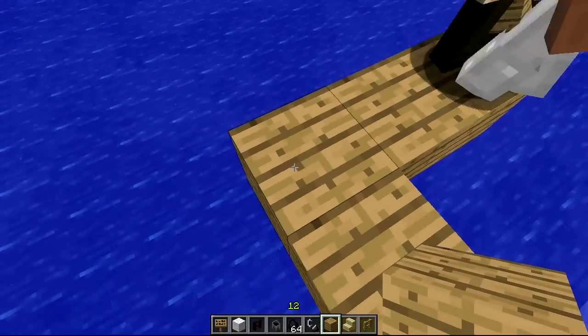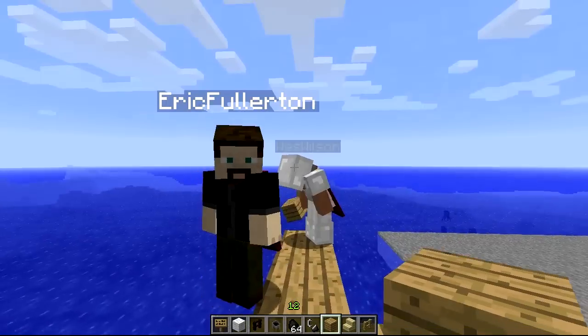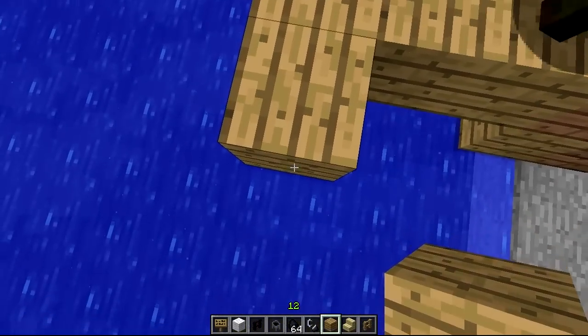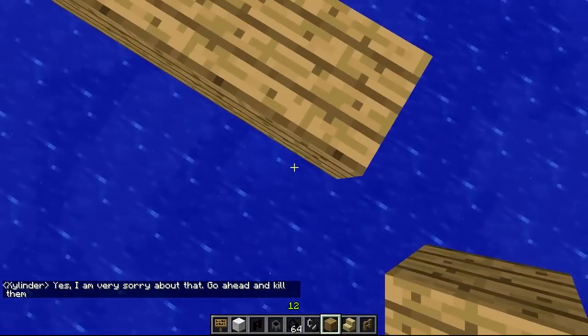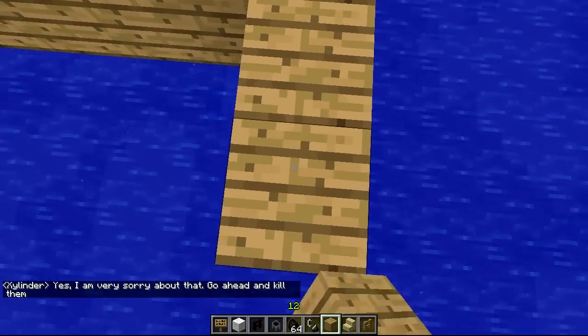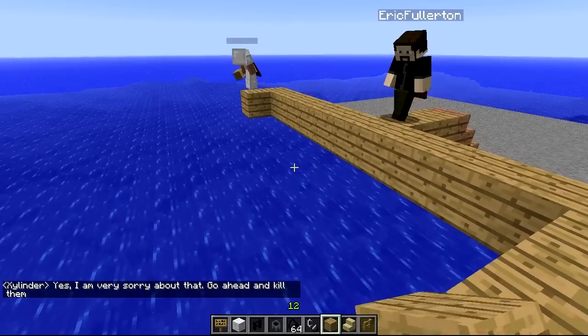I'll go the other way, just start making stuff. Hey, gentlemen. Hey. There's Mr. Eric Fullerton. What's going on out here? Looks shady. We're making a ship. Okay. I got the front end. I've got, I guess, the back end. He's got the rear. I heard you were a back end kind of guy.